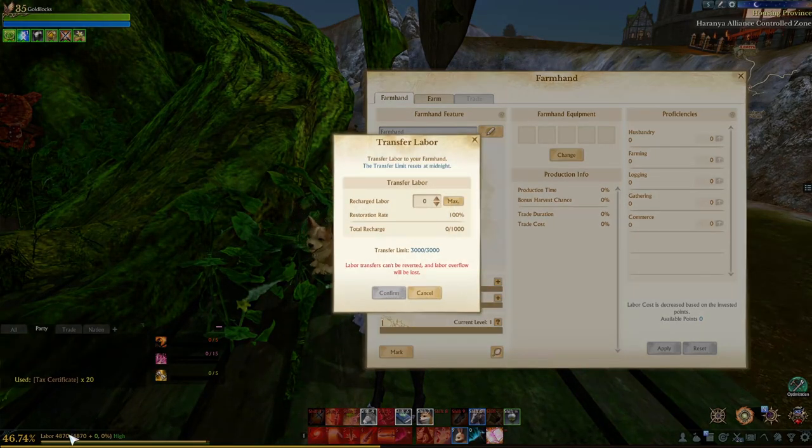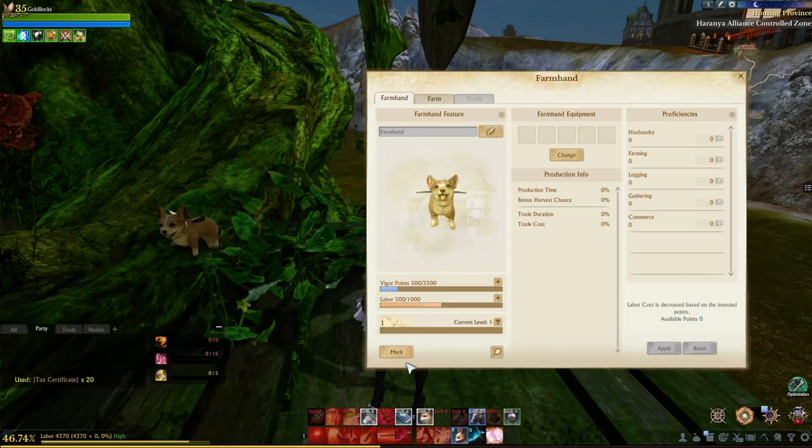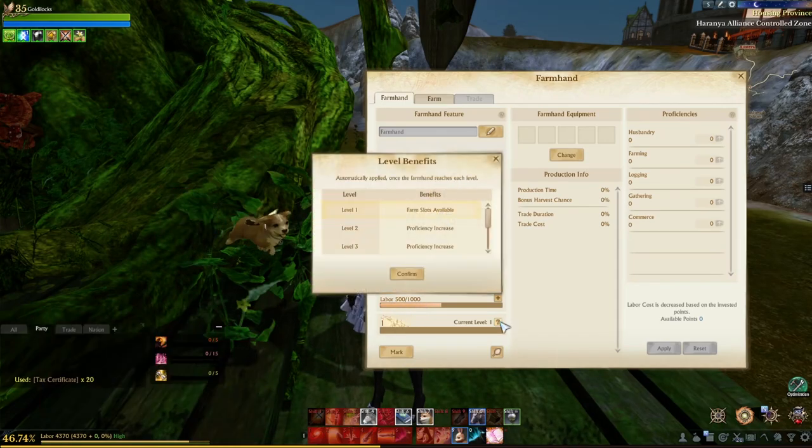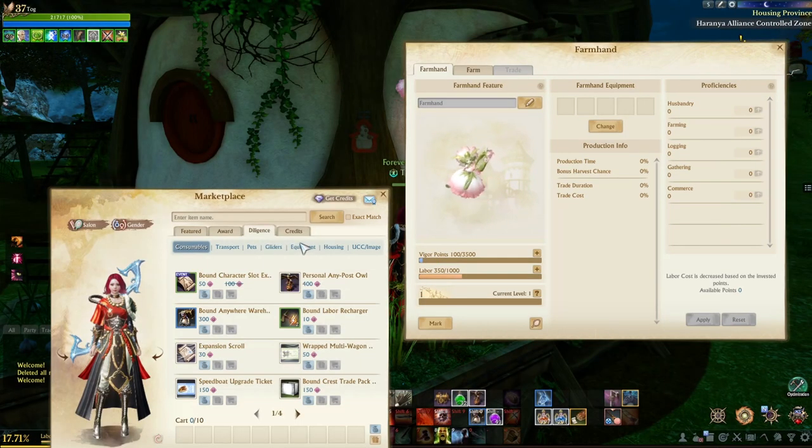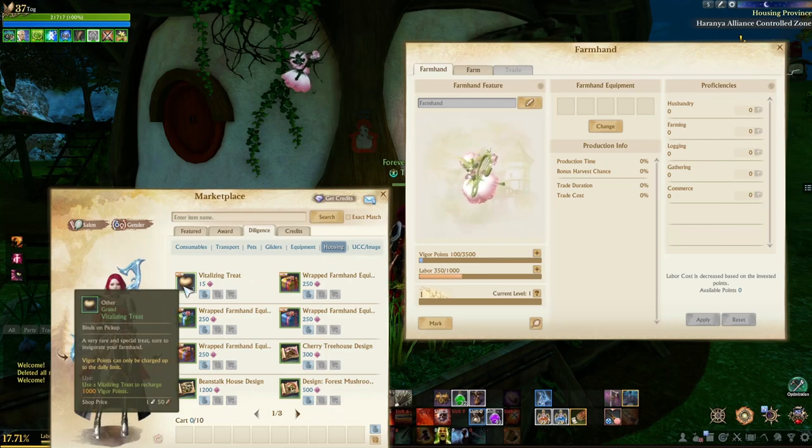The farmhand also takes labor, which shares with your character. You can see I gave it 500 and it took 500 labor points from myself. These are the level benefits — as you level the farmhand up just by using them, more benefits are added overall. Once they hit level 10, they will unlock more tasks that they can do at one time.